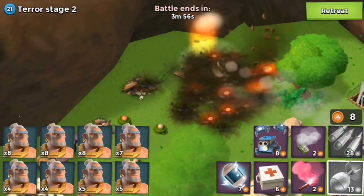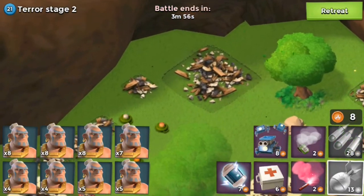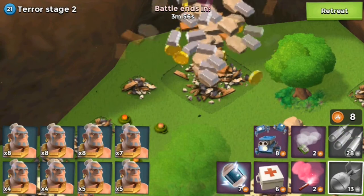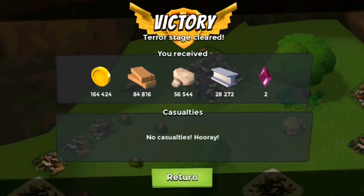Okay, so tier stage 2 goes down. I didn't lose any troops — they didn't even place any troops on this stage, which is awesome. Hopefully we'll get some prototype. I need more prototype guys. I want more of those marshmallow sticks because I need one more for Shock Blaster 3, and I have been trying to get one for so long. You guys have no idea.